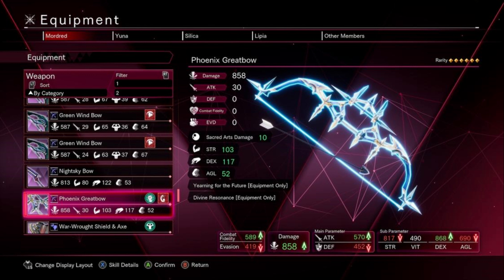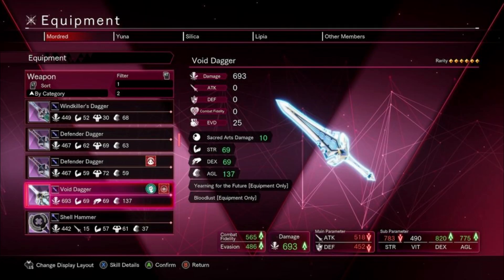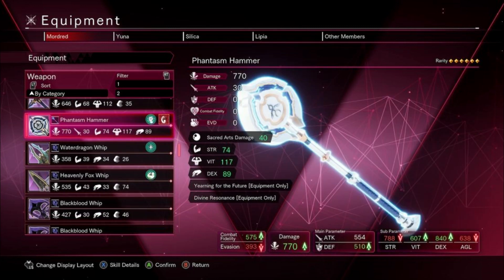To upgrade them, you need to do the raids. There are four raids, and once you complete them they will drop fragments or something. But you need 2500 to upgrade the divine beast weapons — oh my goodness, that's a lot. So basically, the farm grind — I think each run is 100, so you're going to have to do 25 plus runs.